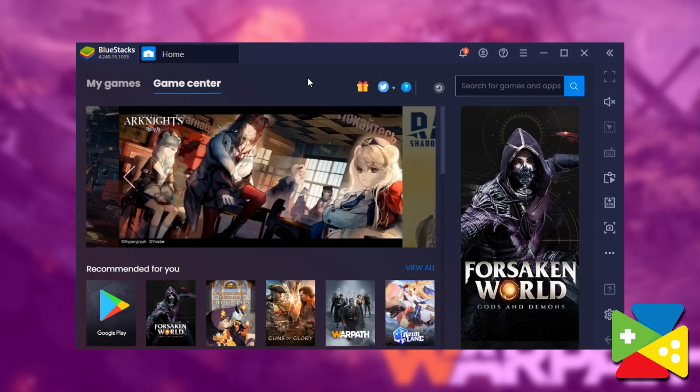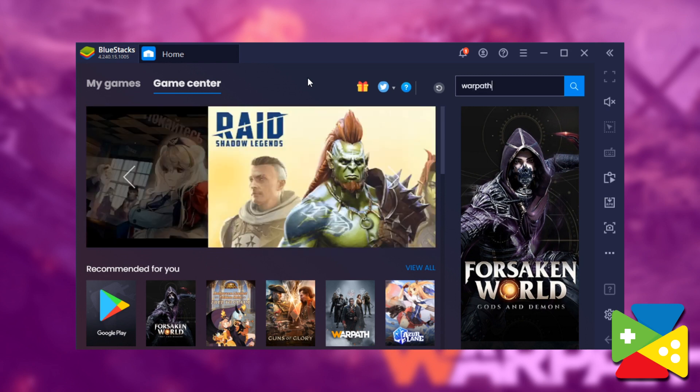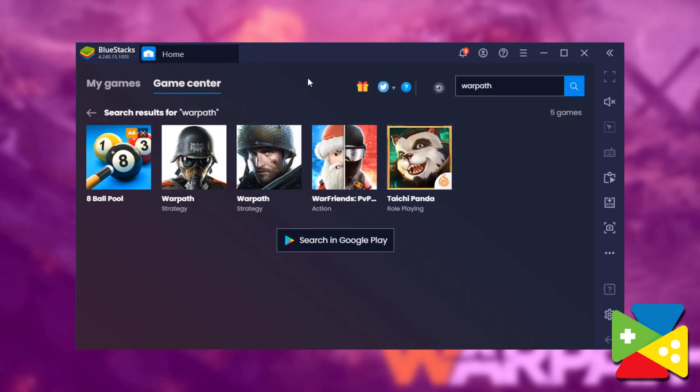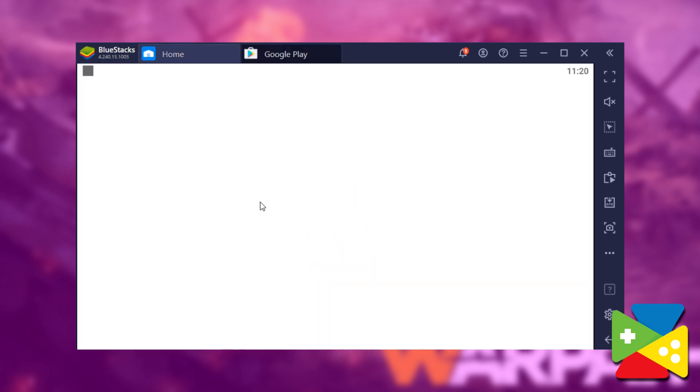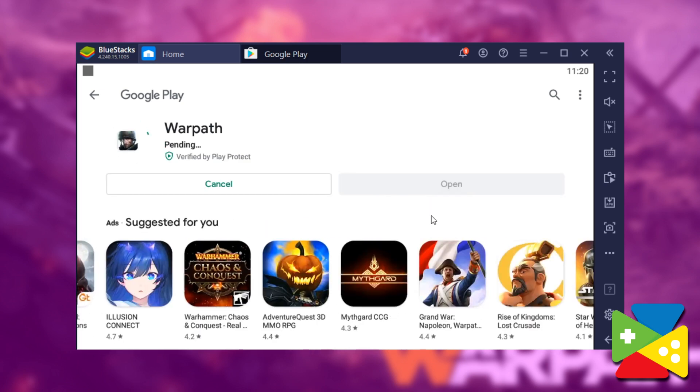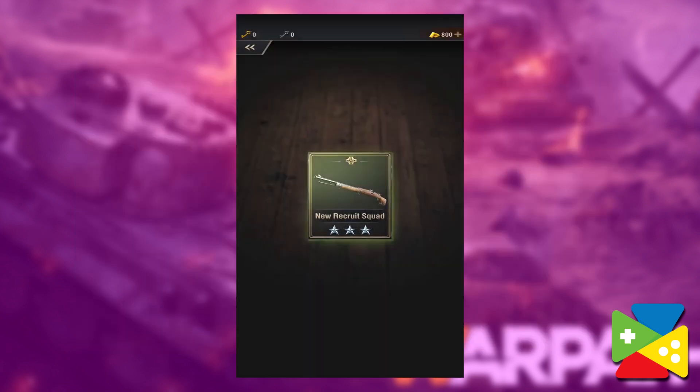After installation is done and BlueStacks is loaded, use the search bar on the top right to look for Warpath in our game center. Click on the game's portrait in the search results and download it from the Play Store, just like you would a regular app on your smartphone. To launch your newly installed game, simply click on its icon in the BlueStacks home screen and then you're good to go. By following these easy steps, you'll be playing Warpath on PC before long.